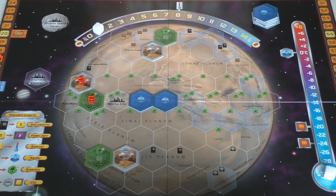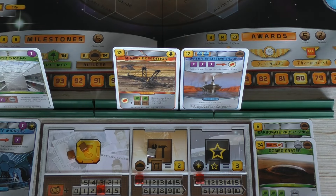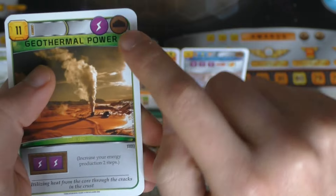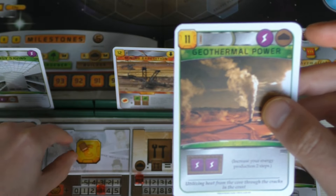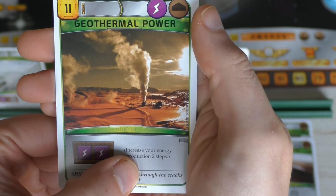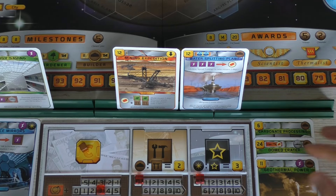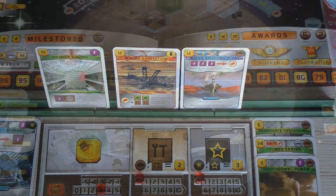I have two more actions to use. I'm going to play the Geothermal Power. It can use steel to build — I'll pay five steel, worth ten, and one more million to cover the cost. That lets us build the Geothermal Power, which increases our energy production by two. This is going to help us with future cards. Now we only have one million left and no steel, so I think generation three is done.